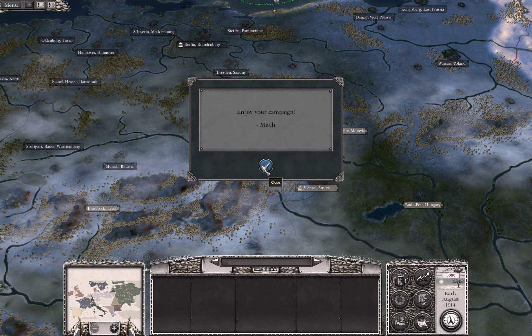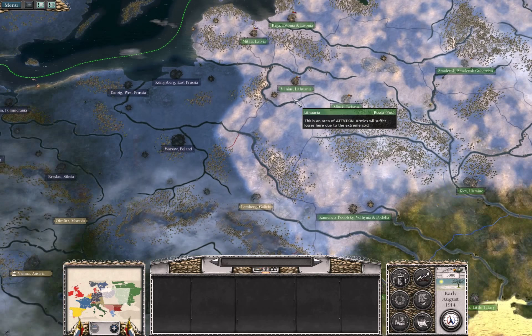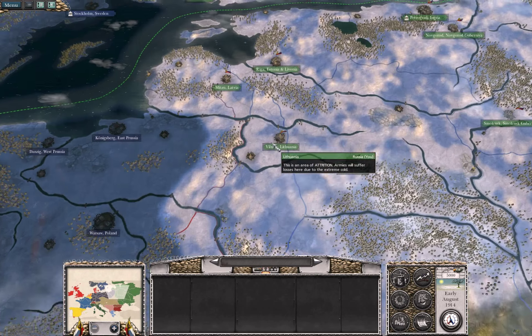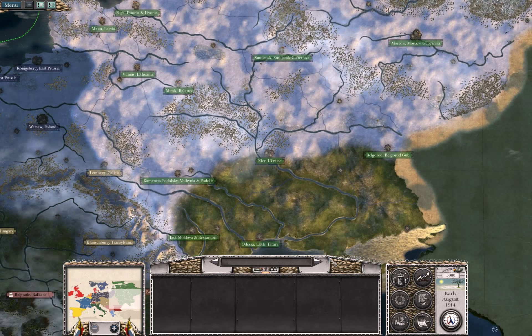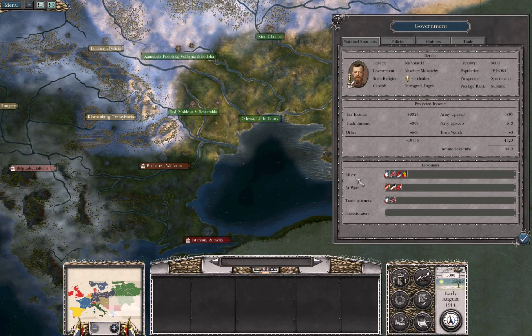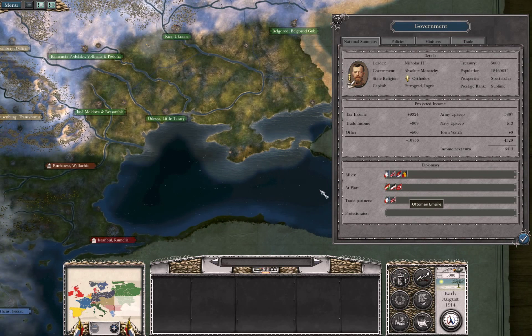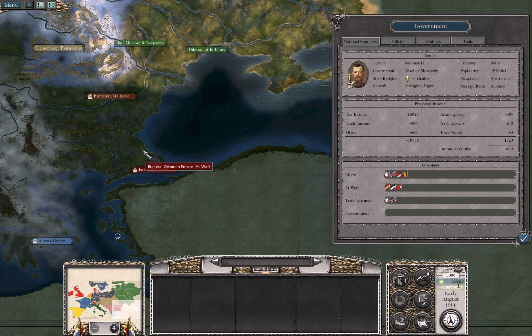A prompt asks if we want to enforce loyal factions. Enforcing loyal factions will try to keep the major alliances of World War One together. I'll keep it enabled — I want to keep the alliances together.